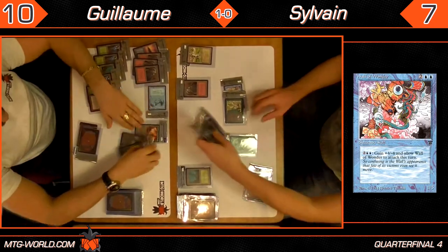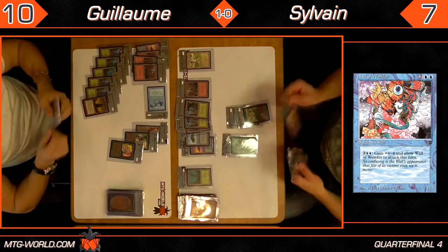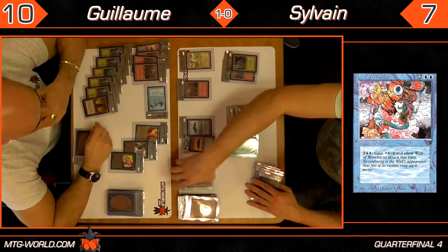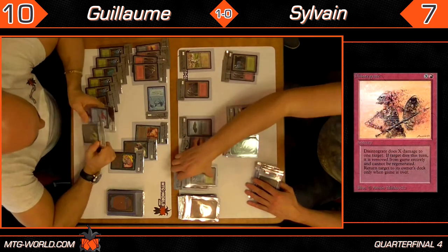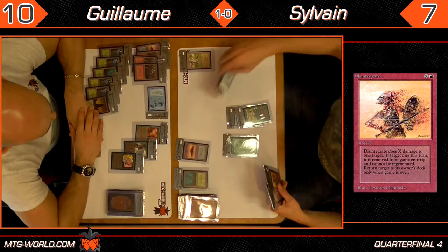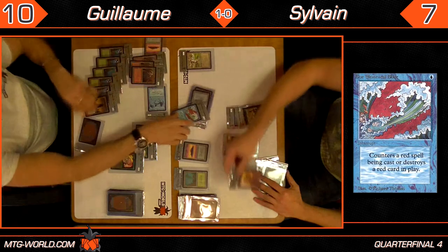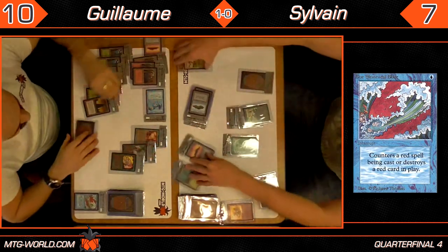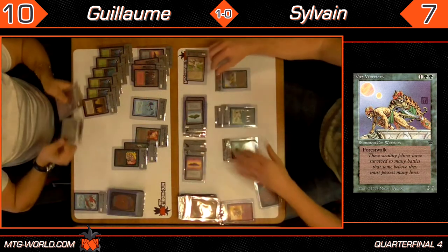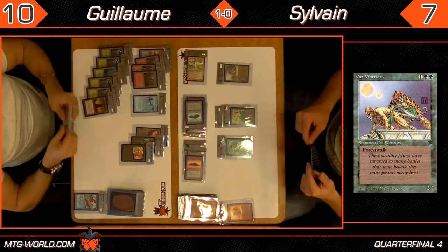Guillaume draws another land — not what he was looking for. He has 12 mana in play. He swings in with his flyer, taking Sylvain down to 7. Sylvain is still sitting on a Wheel of Fortune and a Disintegrate. He taps 5 mana for a Disintegrate — but Guillaume has the Blue Elemental Blast to counter that Disintegrate targeting the Azure Drake. That is truly unfortunate. When you main-deck Blue Elemental Blast, sometimes you roll high and face an opponent who plays red. Sylvain should have used that Disintegrate earlier, before Guillaume had a chance to draw it — but hindsight is 20-20.